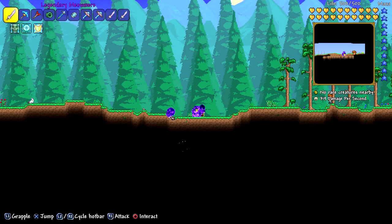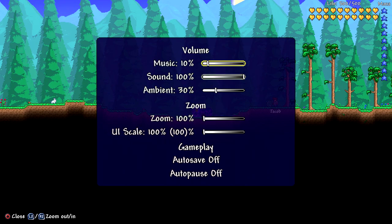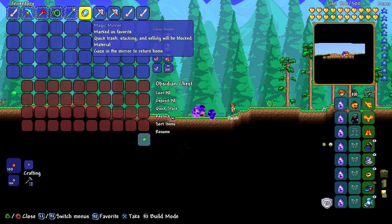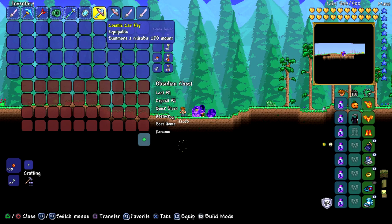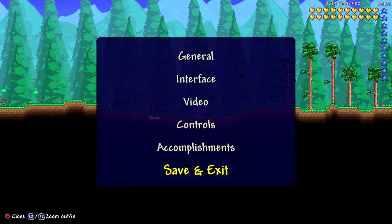For the first one, the only requirement you need is a chest. I also suggest having your autosave off. What you want to do is really easy — just go ahead and put the items you want to duplicate in the chest. I'm going to be duplicating Cosmic Car Keys and Legendary Meow Mirrors. Go ahead and put them in the chest.